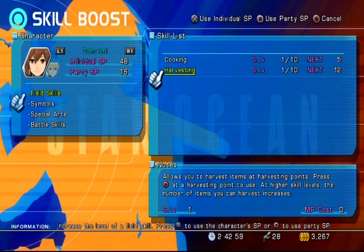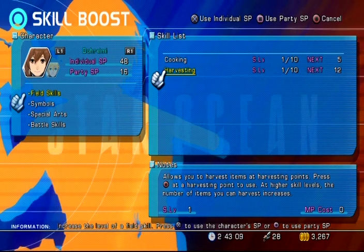Here's the problem: do I want to use individual SP or party SP? On the right I can use X to spend 12 from the 48 individual points for this character, or I can use 12 of the party's 16 skill points. The problem is you can't split it — if I needed 20 to level up, I can't use 16 from party SP and 4 from individual SP. You have to commit to using only one source, and you can't split it between pools. That's kind of weird and really annoying.